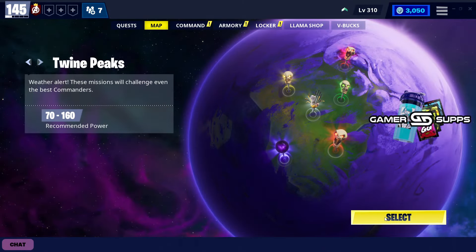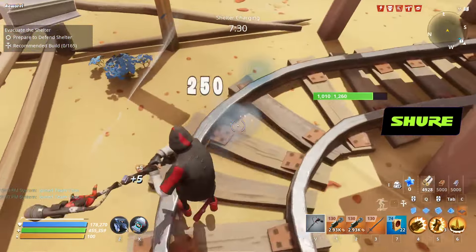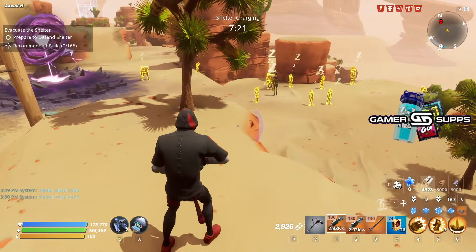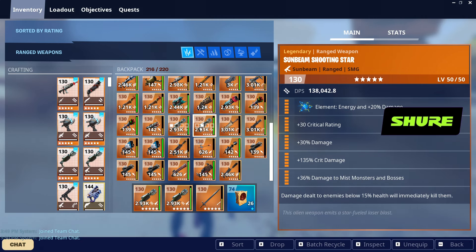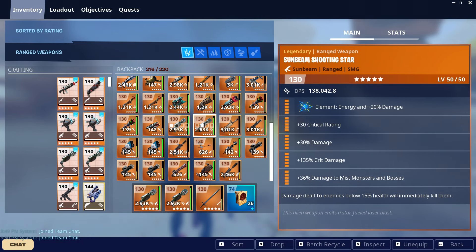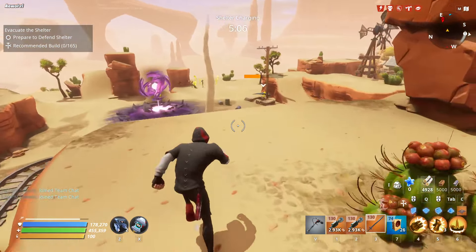Before we get into the perks and loadouts, I will be showcasing it solo in a 160 real quick to see how it performs nowadays. I've farmed enough wafers, so let's test out the Shooting Star. I'd like to show the two Shooting Stars I'm currently using. The first one is for TRO rocking out loadout — double crit damage, damage to slowed and snared, and each hit applies a stack of slow; when an enemy reaches 10 stacks they are frozen for 3 seconds. The other one is for other loadouts — crit rate and crit damage, crit coverage, and focused on single target damage to mist monsters and damage dealt to enemies below 15% health.